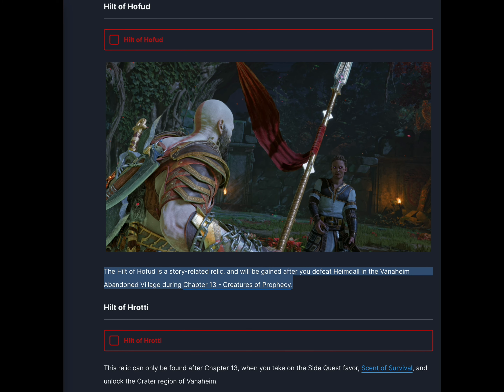The Hilt of Hofud is a story-related relic and will be gained after you defeat Heimdall in the Vanaheim Abandoned Village during Chapter 13, Creatures of Prophecy.